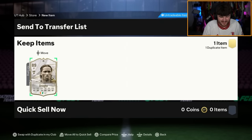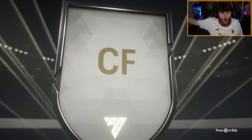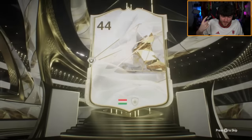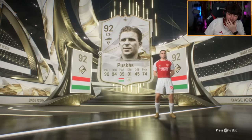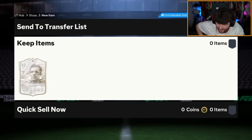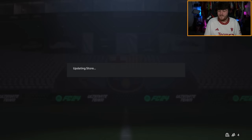We move on. Base icon pack and the 83-times-10 next. I'm going to open the base icon pack first because there's less chance of a dupe. Oh my word — Puskas! What is Puskas worth these days? Just a cheeky 1.5 million coins! Oh my word, that's crazy — what a card!